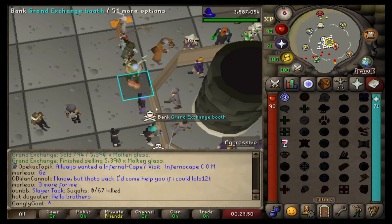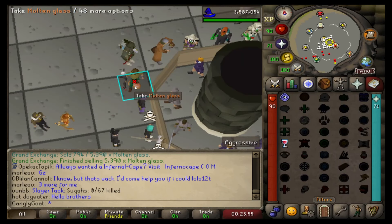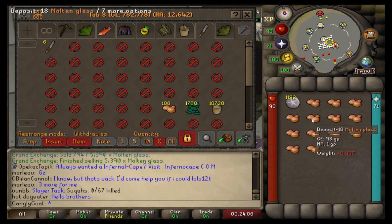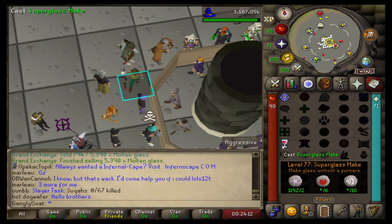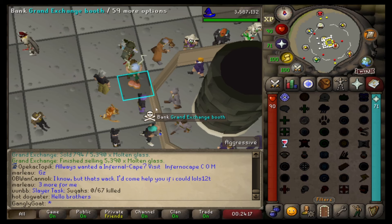Hey, how you doing? It's your boy the gang, thank you for coming to this video. Today I've got for you the final part in the 24-hour money making series where I attempt to make as much money as I can from zero GP. This is hour 22, the final part, and we are currently at 9.7 — nearly 9.8 mil. This last part I wanted to do something a little bit different, something which requires some stats to see whether it's worthwhile doing.